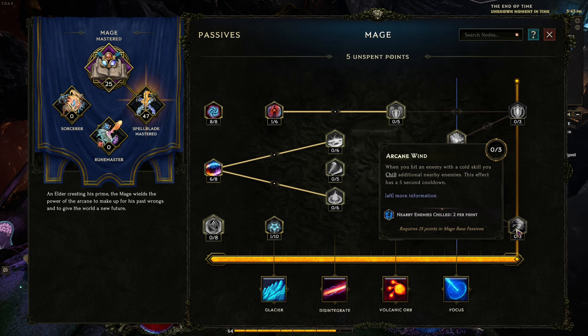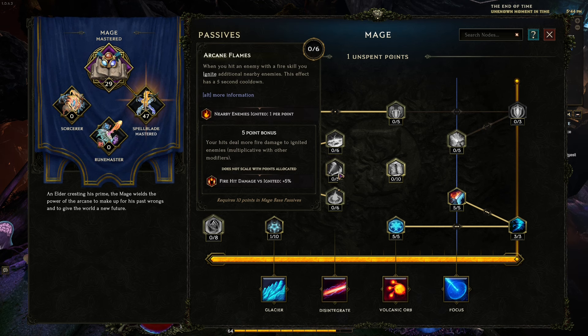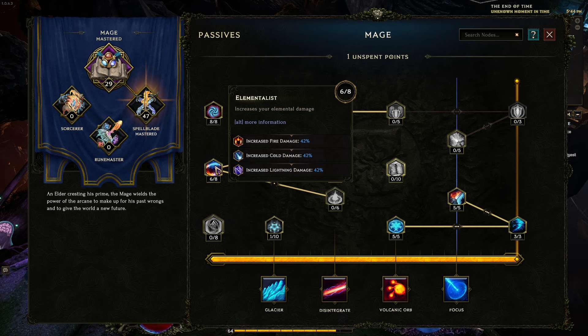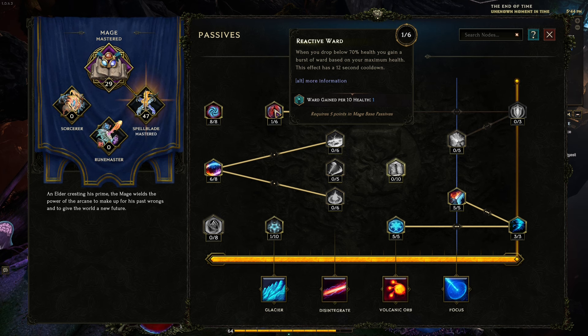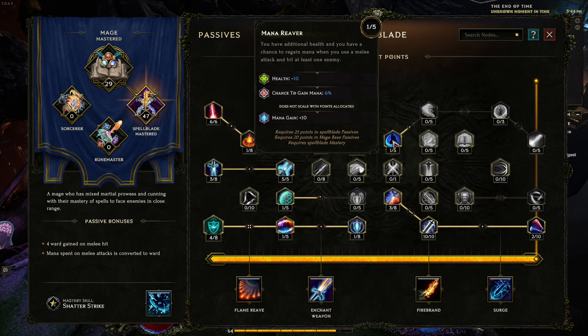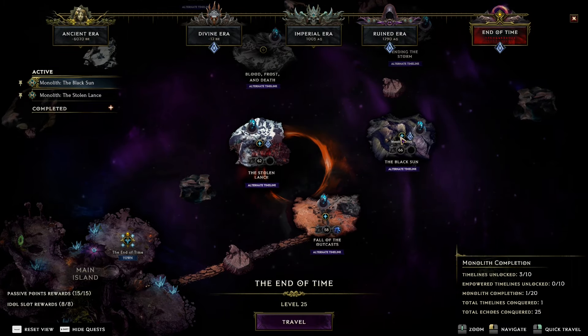We are going with freeze rate multiplier, increased ice damage, and when you hit an enemy with a cold skill you chill additional nearby enemies — this effect has a 5-second cooldown, 3 points here. Mage floor: increase attack speed 3% per point and increase cast speed. Increase cold damage by that multiplier. A bit more intelligence and resistance. Ward gain per 10 health. Increased melee attack speed and ward gain — let's go with that. Now let's go into the next map.